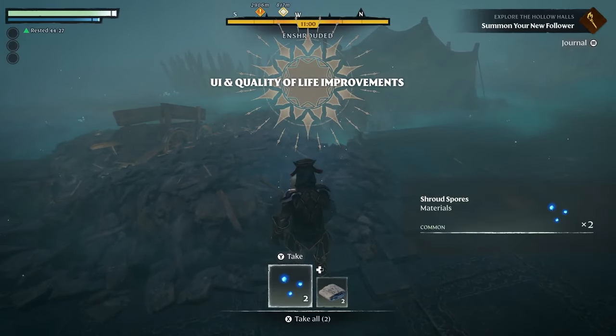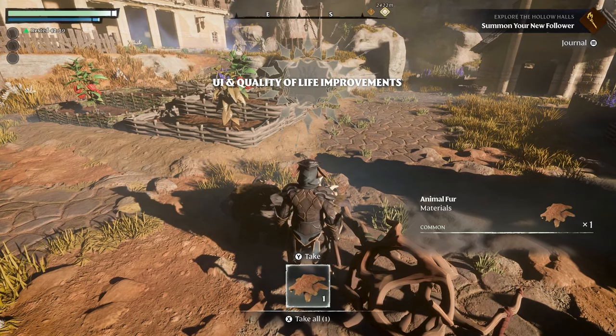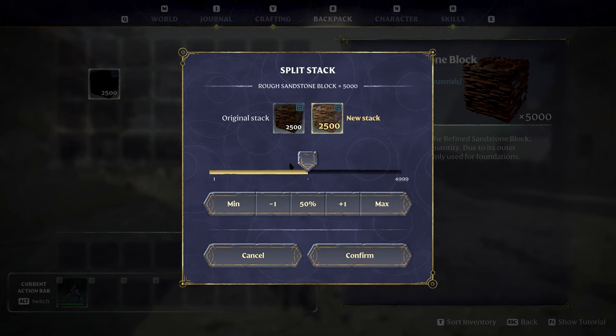They also reworked the loot menu. I didn't have a big issue with it, but it does feel better now — looting is easier, quicker, and nice to go through. Stack splitting has also been improved with this update. You can pick your amount with a slider, split it in half, or use a plus-one/minus-one option if you want to be really nitpicky about how you split your items.